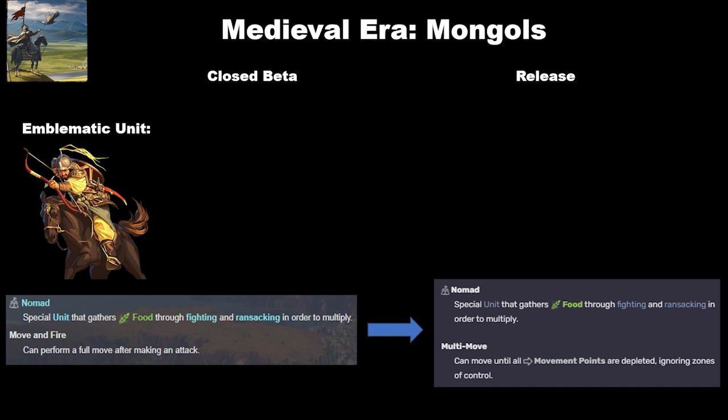Next are the Mongols, and this is a pretty minor update. The text of 'move and fire' from the closed beta, which said 'can't perform a full move after making an attack,' has been updated to read 'multi-move: can move until all movement points are depleted, ignoring zones of control.' I think functionally it's largely going to end up the same way as it was before, but it is worth noting the wording change.